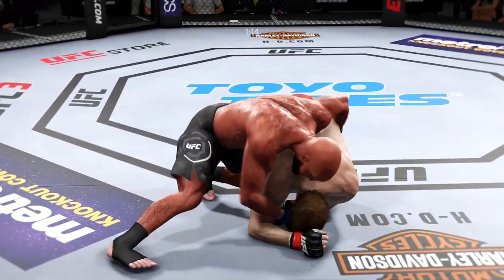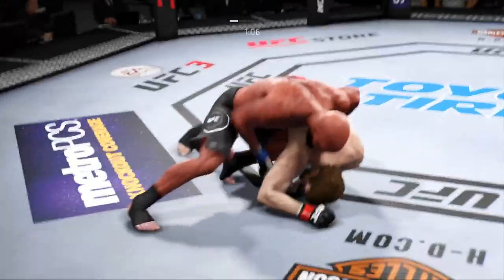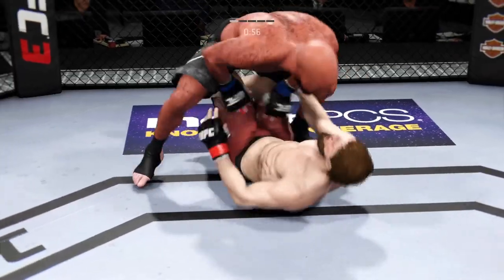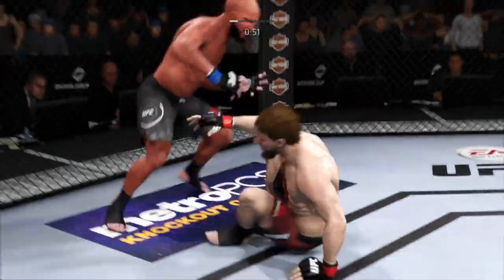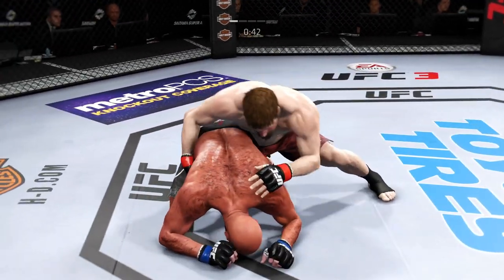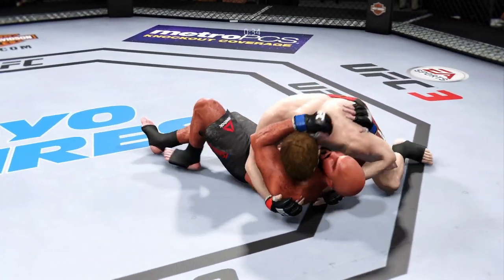Good punches from the top. He got tagged there. Big shot. He connected with that right hand. He takes the back. Under a minute to go in the round. And he's back up again — stuffs that takedown attempt. You'll need a better shot than that to get him down. He's going to try to take the back. Isolating a leg — he rolls under and extends his body, straightening out that leg. He rolls out of the knee bar and escapes.